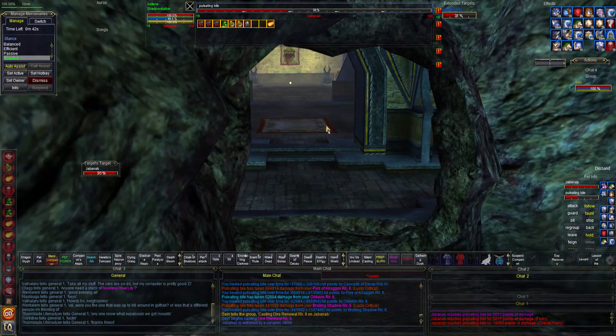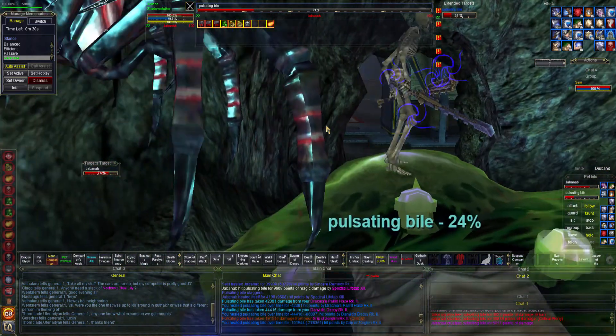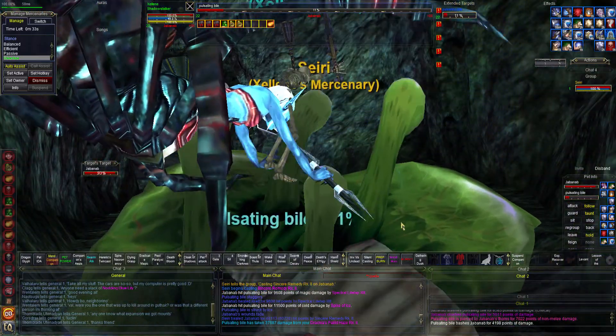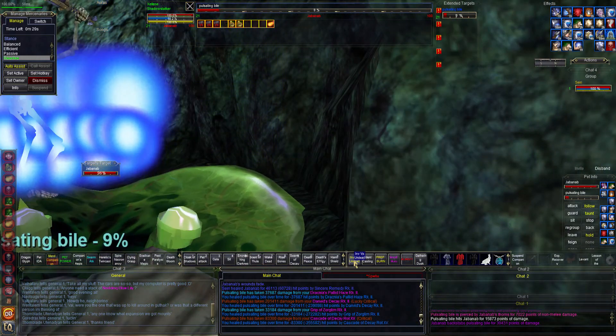I'm going after the hunter achievement because I haven't killed Burn yet, and we need to get him taken care of. I'm going to use invisibility versus undead after this one because we know there's a skeleton hanging out around the corner.